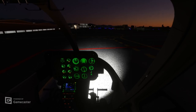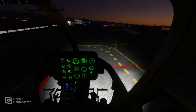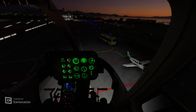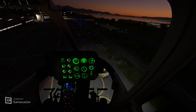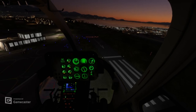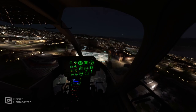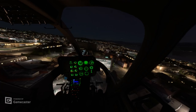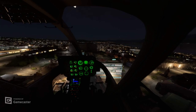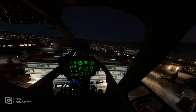Number nine one one echo sierra, Adams tower, proceed inbound for taxiway alpha. Taxiway alpha, clear to land, wind two four zero at eight, gusting one eight. Proceed inbound for taxiway alpha, clear to land, one echo sierra. The wind's picking up.